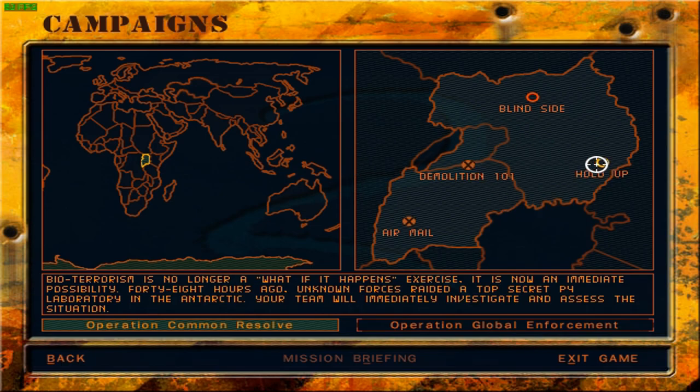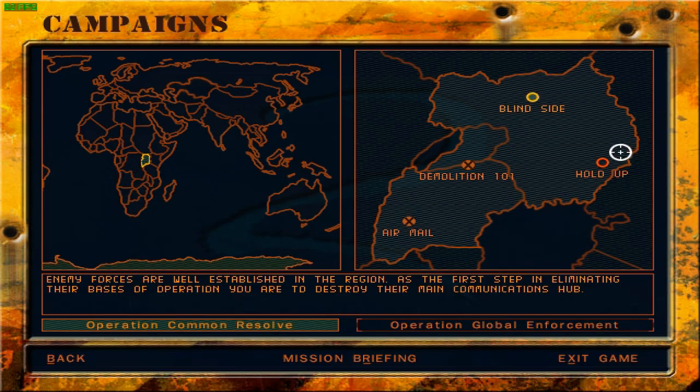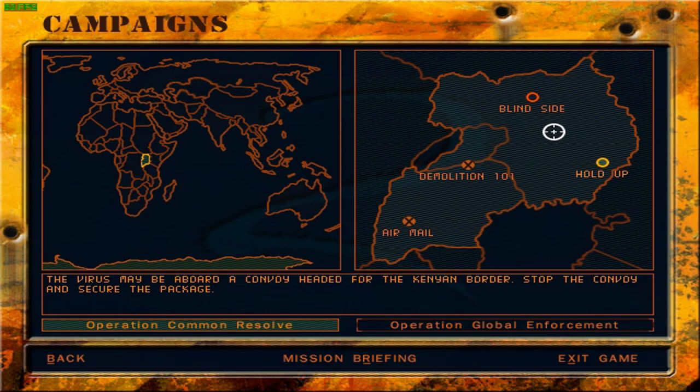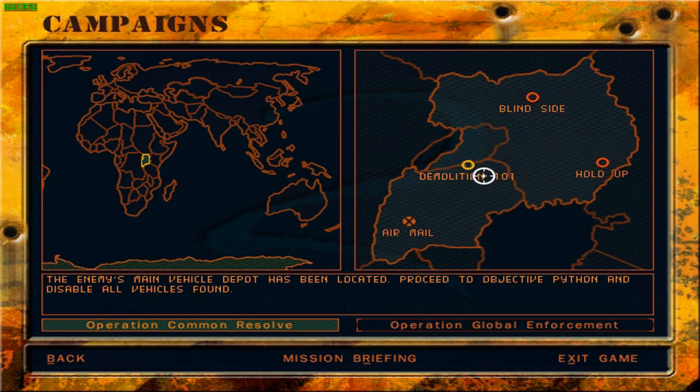That was Demolition 101. We've unlocked a new mission called Hold Up and we still have Operation Blindside to cover. Hold Up seems more important because it's about a potential virus being transported aboard a convoy — an ambush mission we'll cover next time. Then we'll cover Operation Blindside as well. Demolition 101 was a short and sweet mission, completed on the first try. I just wish I didn't get so many visual glitches — stuff randomly disappearing doesn't make for a good gaming or viewing experience.